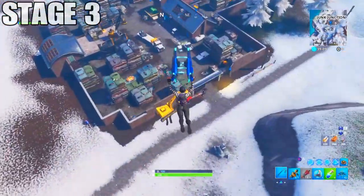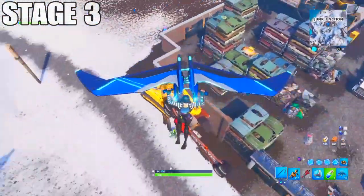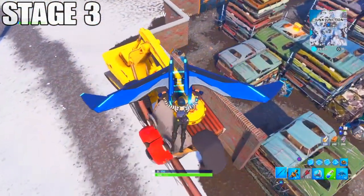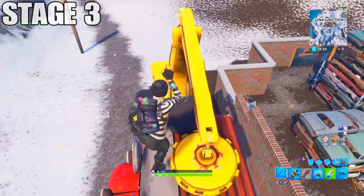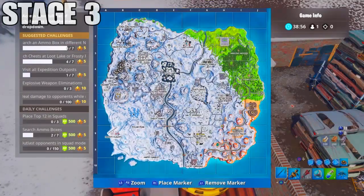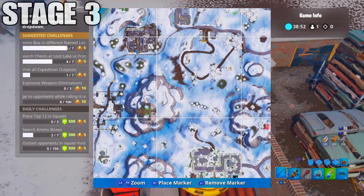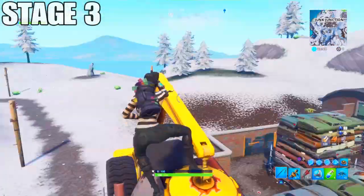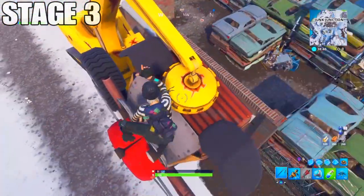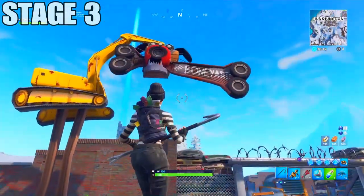The location for the oversized dog is very simple and easy to find. You'll need to come to the top left corner of the map where Junk Junction is, along with the metal llama. You simply need to dance on top of it — as you can see on the map, it's right at the front of Junk Junction. You'll see the sign — it's a big dog. Get on top by building up and do your dance emote, and that's stage 3 completed.